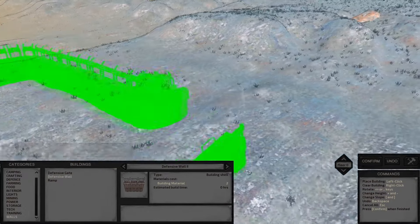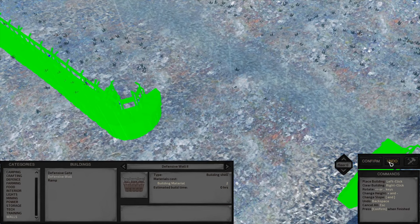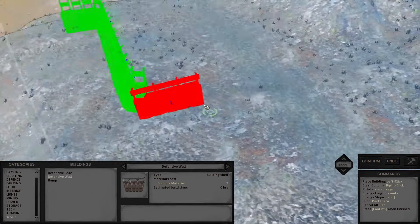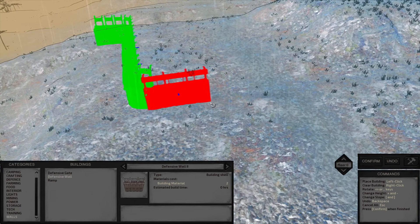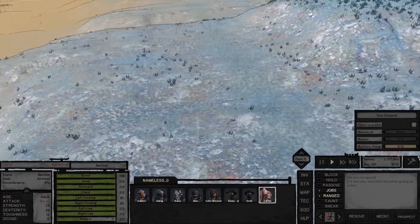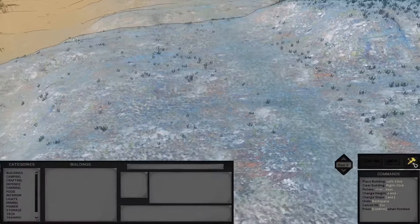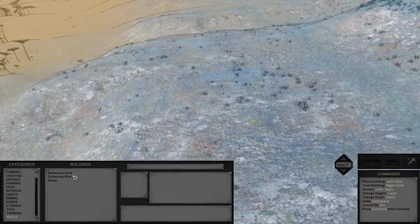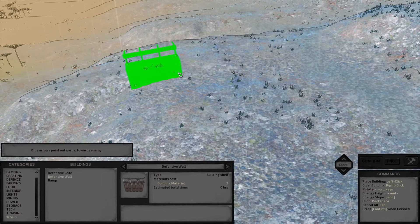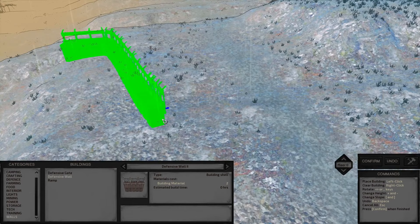You will also want to consider stone when building a base. Stone is only used for the creation of building materials, but building materials are used in the construction of nearly all outdoor structures. Having a source of stone in your base makes a huge difference in the speed and efficiency with which you can build. Rockier and mountainous areas have more stone than wetlands or beaches. Even so, if you decide to skimp on one resource, stone is probably the easiest to miss — your base doesn't have a constant need for it, unlike other resources; you just need a lot initially and then more as you expand.